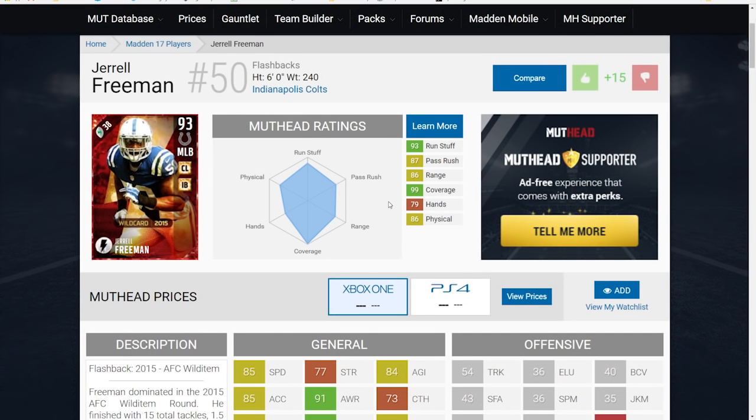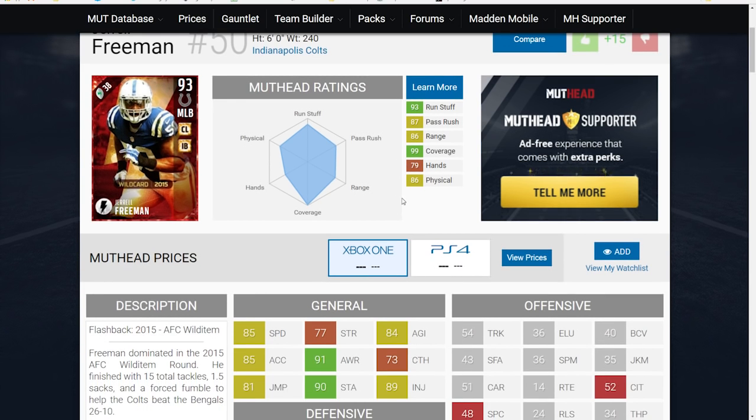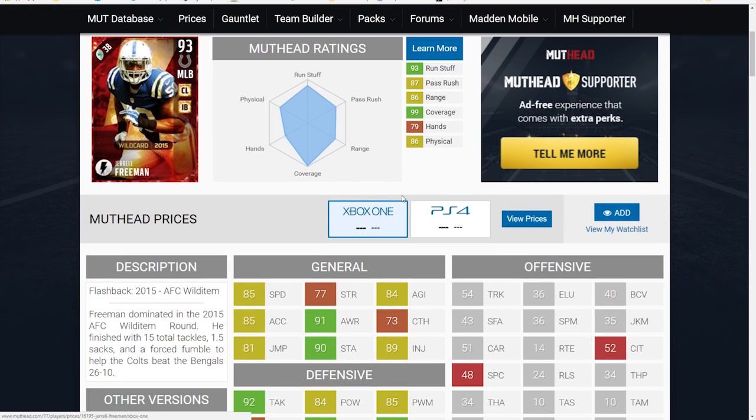Now, the other card we got today was also another flashback — Jarrell Freeman, from the wild card year of 2015. This is a very interesting card because I think a lot of people aren't going to look at this thing and think it's anything special, but it's actually quite good in a couple of different areas. The reason we're looking at it on the Muthead website is because it's not currently on the auction block in Madden Ultimate Team. This is kind of a common thing, so this is the best way for us to take a look at it. It is a nice card — 93 overall.